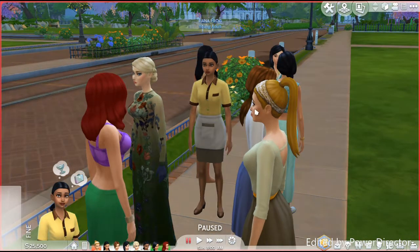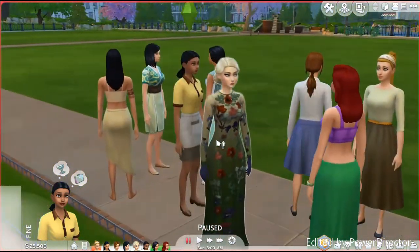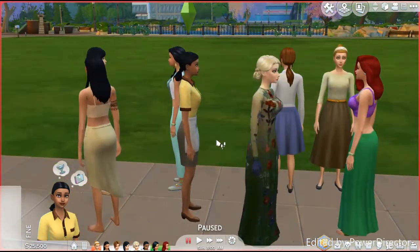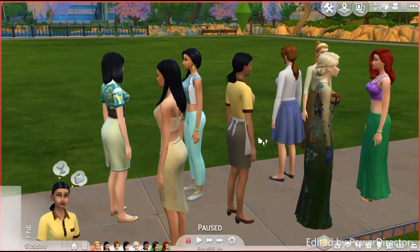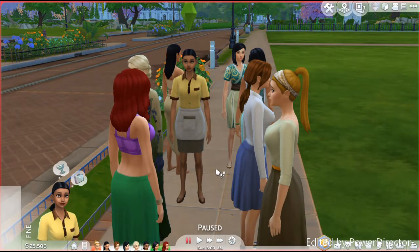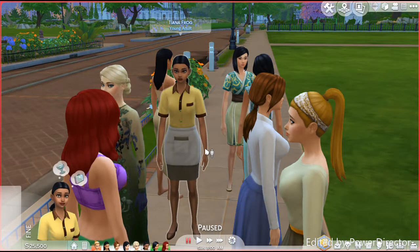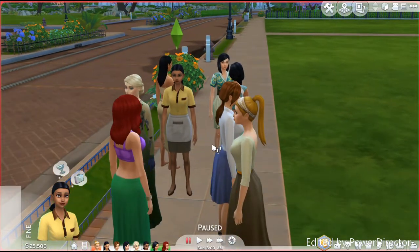I think Tiana and Cinderella's outfits turned out the best. We've got Tiana Frog, because of Princess and the Frog. When I saw this outfit I was like 'yes' — it looks exactly like hers. The skirt isn't the right color and the shirt isn't quite the right yellow, but she's really pretty. Of all of them, in my opinion, the ones that turned out the best were probably Cinderella or Tiana.